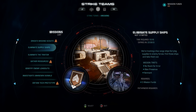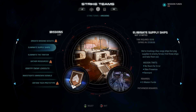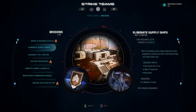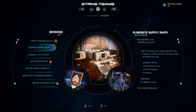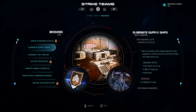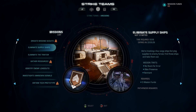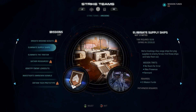The second tab is all about missions. All missions have a time required to complete in real time — for example, this mission 'Eliminate Supply Ships' requires 55 minutes and 19 seconds. There's also an expiration time of 22 hours, after which the mission disappears and can no longer be done. New missions appear pretty frequently, so it's hard to run out of missions unless you're really on top of it at all times.